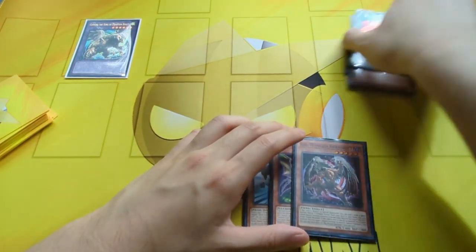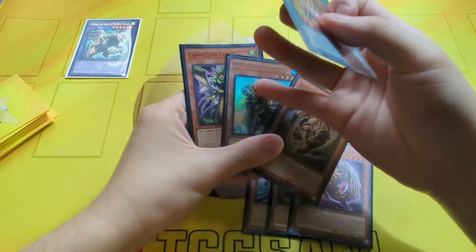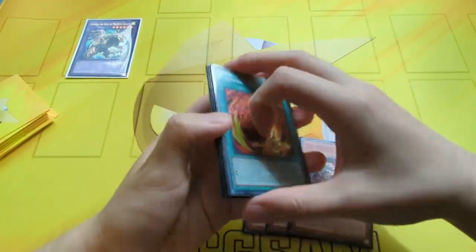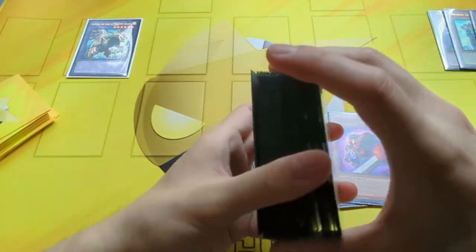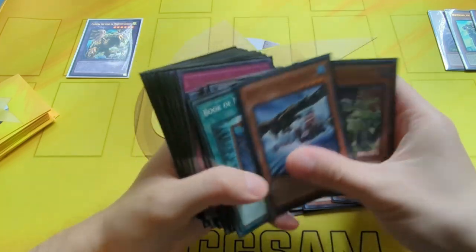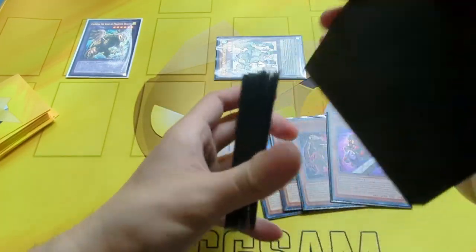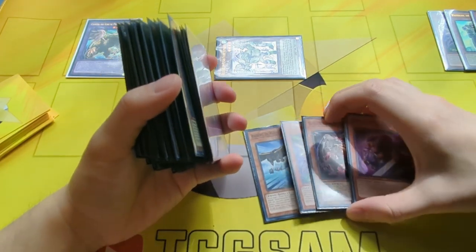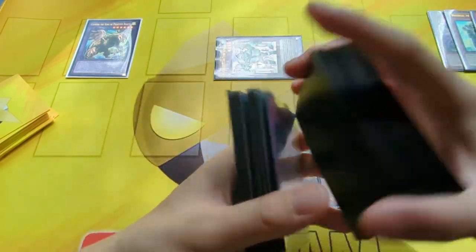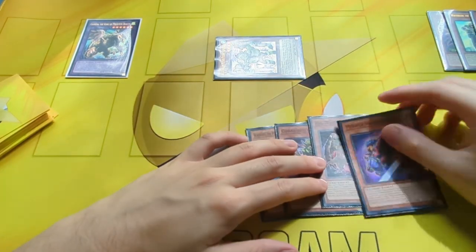This gets us access to our Plunder Patrol engine. We're going to activate the effects of Whitebeard Chainlink 1, Gazelle Chainlink 2, and Chimera Chainlink 3. We trigger Gazelle to add any Illusion monster from our deck to our hand — that's going to be a copy of Mirror Swords Knight. Then we activate Whitebeard to special summon out any Plunder Patrol from our deck. We want Bluebeard here because we want to get Mirror Swords Knight out of our hand to have a negation in the graveyard, and that's how you bridge the engines together even if you don't start with Mirror Swords Knight.